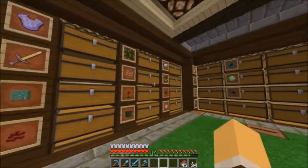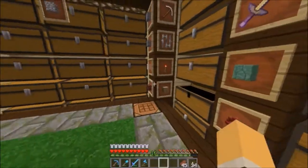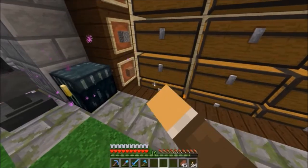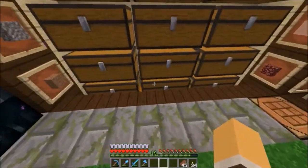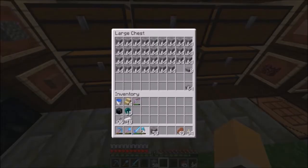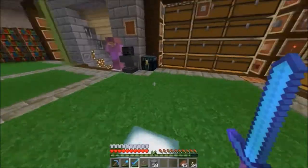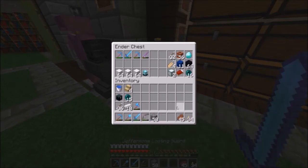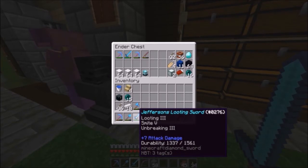We are going to go kill a wither, yes! I am so organized — I love this storage room. Let's grab some more cobble just to have some blocks. Those of you that don't know, I am a chef in real life. I've worked in restaurants for over 15 years cooking, and now I'm working in a hotel, which is new to me — well, I've been there for a year.